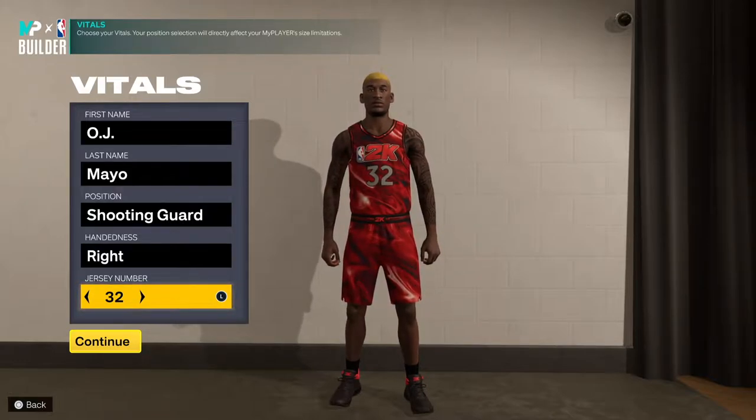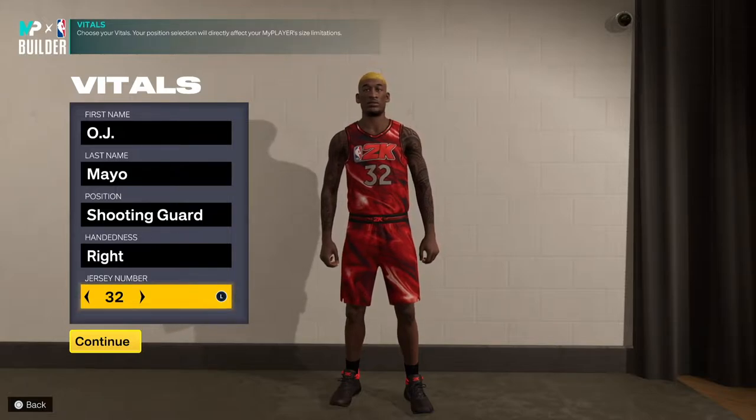When OJ Mayo was in college before he was in the league, he was dominating. He was probably one of the most hyped Grizzlies players to be drafted. This guy was incredible — elite scorer, he can handle the rock, his shooting was amazing. And in 2K he had a unique jump shot that was so incredible.